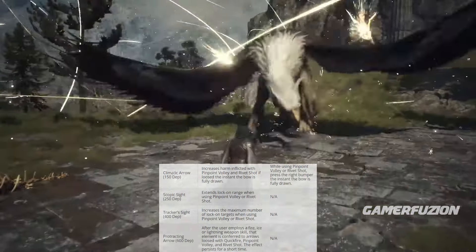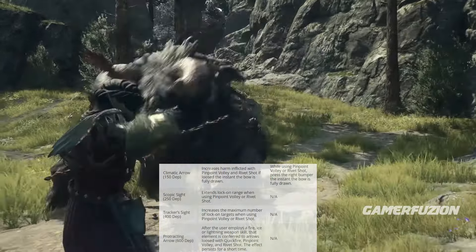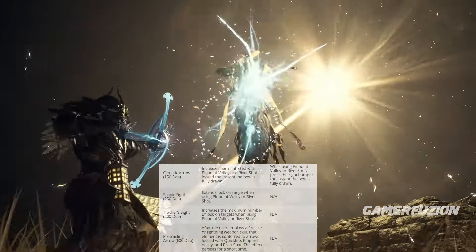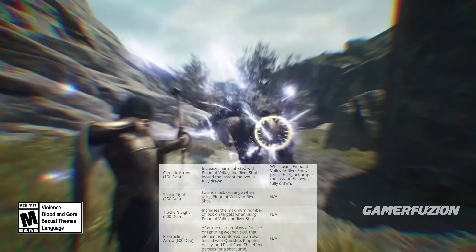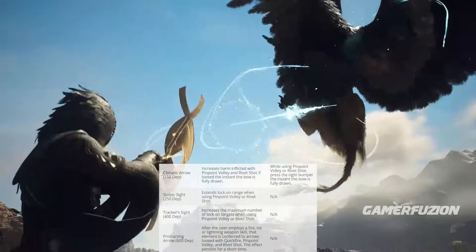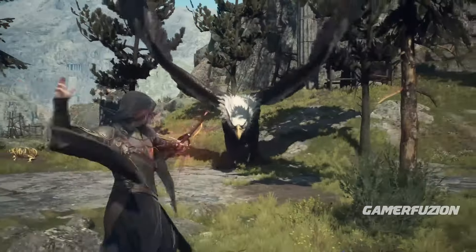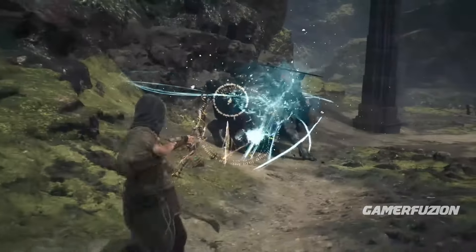Escopic Sight extends the lock-on range when using Pinpoint Volley or Pivot Shot — both single and multiple target modes — improving tracking capability. Tracker Sight increases the maximum number of lock-on targets when using Pinpoint Volley or Pivot Shot, letting you handle many enemies at once. Protective Arrow lets you deploy fire, ice, or lightning weapon skills, giving you the choice of elemental and targeting mode — likely unlocked further into the game.